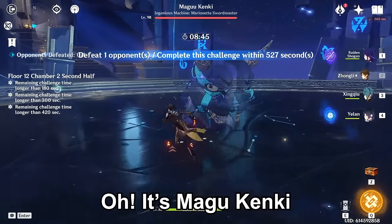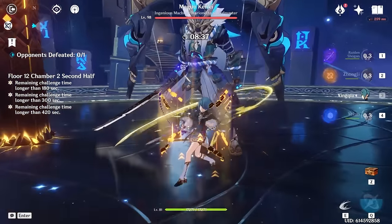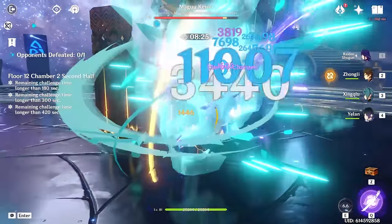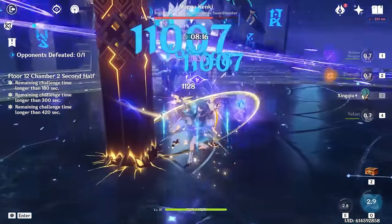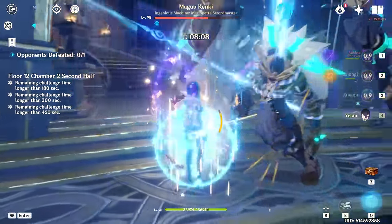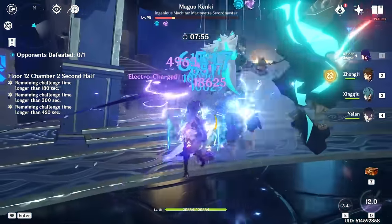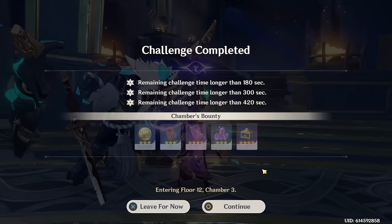It's Magu Kenki. I'm losing brain cells waiting for him. E, E, Q — you know the combo at this point. E, Q, and now just kind of smack him around. I'm waiting for his second half and then I'll burst. We're absolutely deleting him. Shield up again, get some particles, burst — E, Yelan burst. And he's dead. That was 40 seconds including his idle animation — we just absolutely swept him.